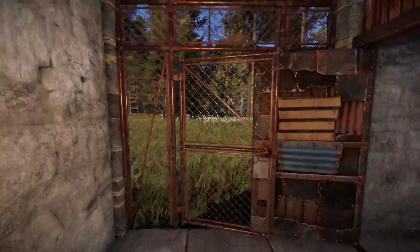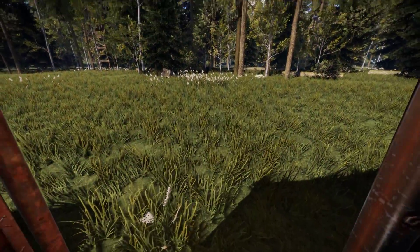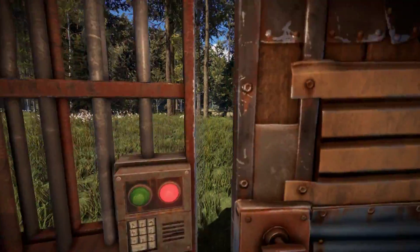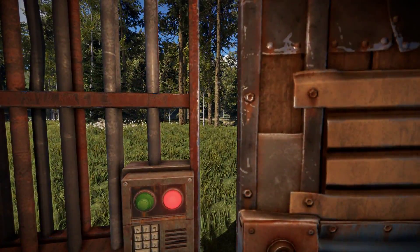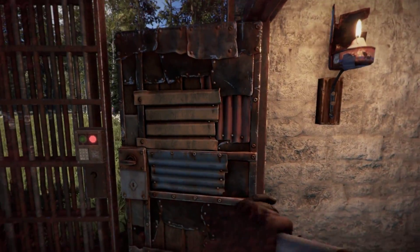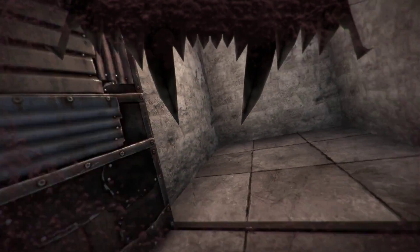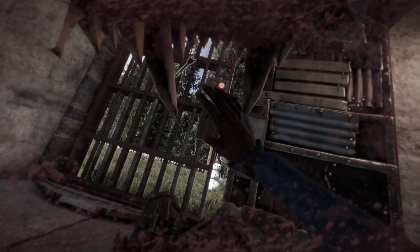The single door can also be replaced with a chain link fence gate or a prison cell gate. This allows you to shoot through the outer door without opening it, enabling you to fight door campers from extra safety. However, this also means that you can get targeted through the door, so it's a double-edged sword.